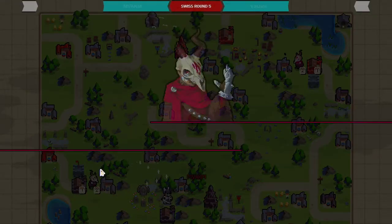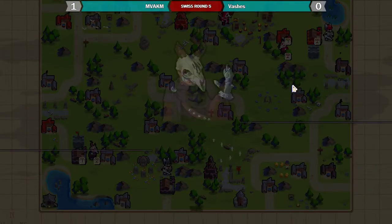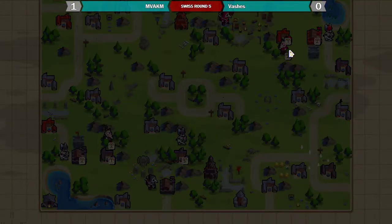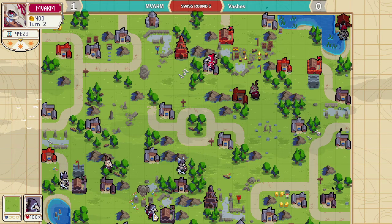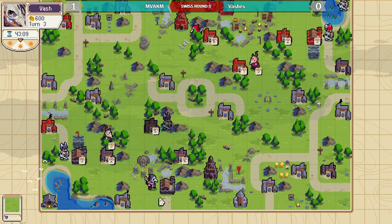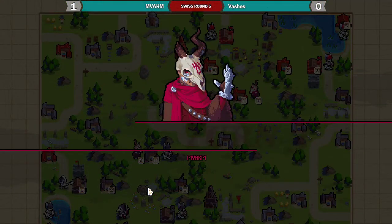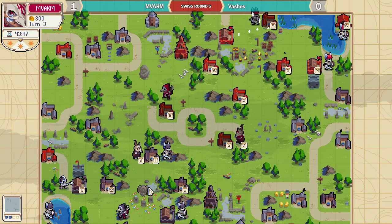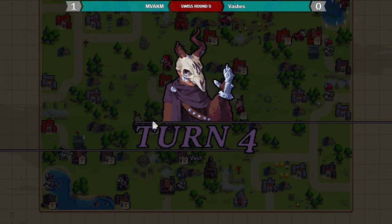In the bottom left as Valder again we have Vash, and in the top right player two is MV AKM playing the red Valder, so they're going for the Valder mirror again — that's an interesting opener. The mage is going to yoink the center village before Valder heals on it, but Valder healed beforehand so now it might turn against you because Valder can get an early advantage.